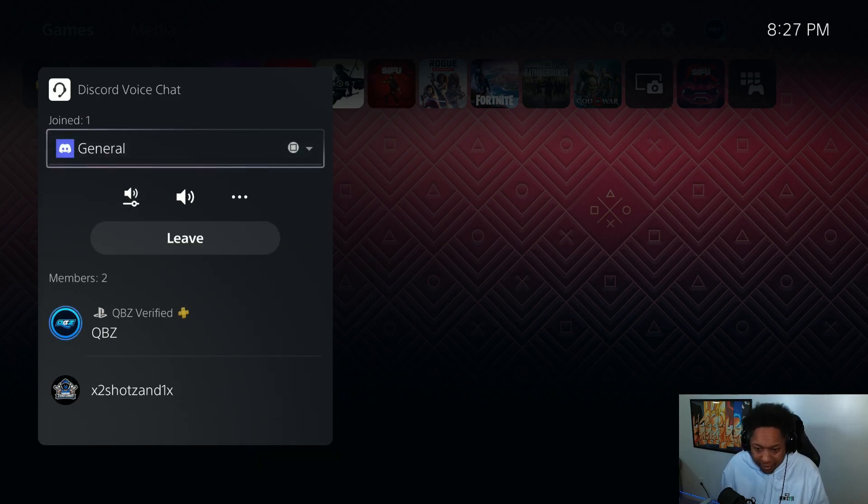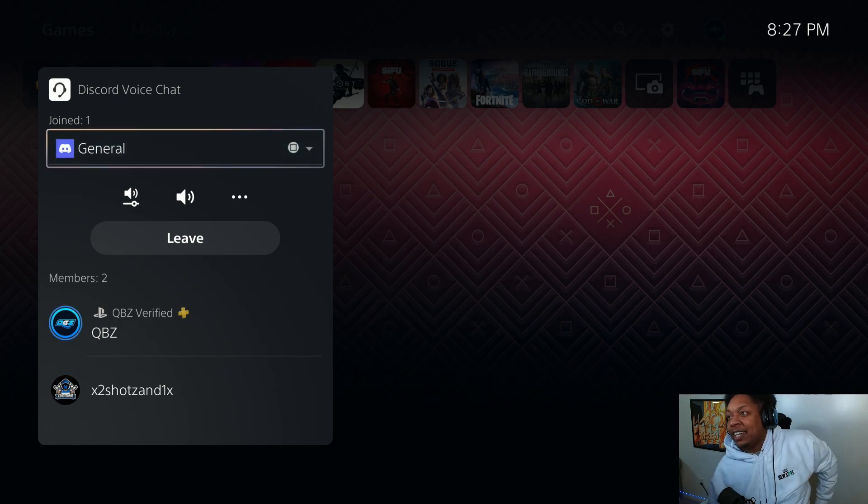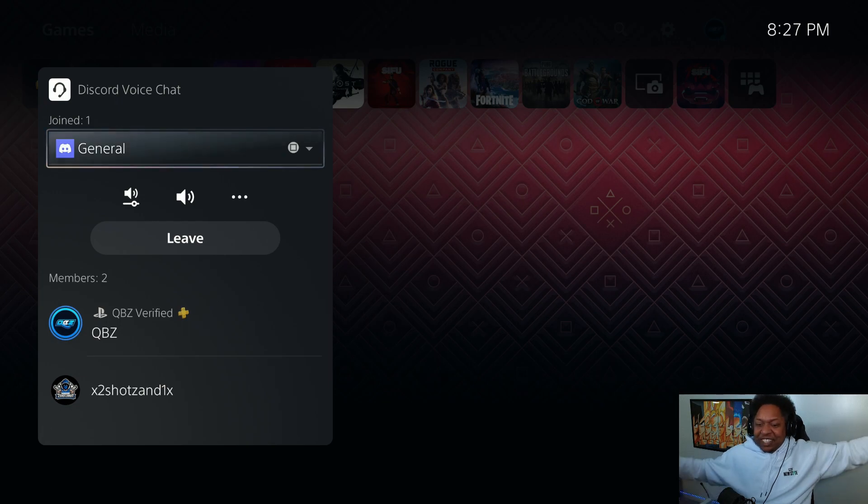Two Shots — can you hear me? Yes! We got it. Two Shots is in here. Talk, so I can see if you pop in through. Hello. Hello. There you go — you talked through. We got it. We out here.